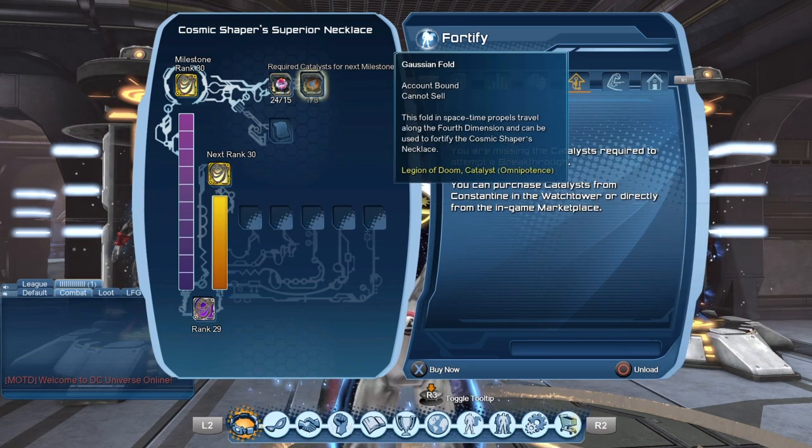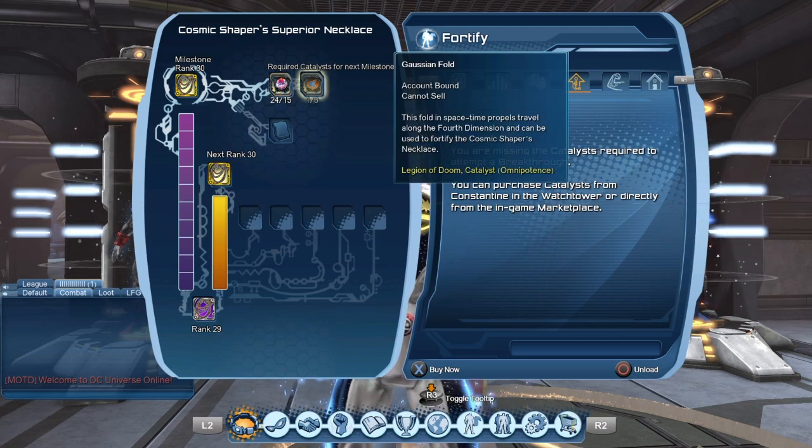Basically, if you can, I would suggest purchasing the catalyst you need with your alternate characters so that you can save up your marks for your main character.